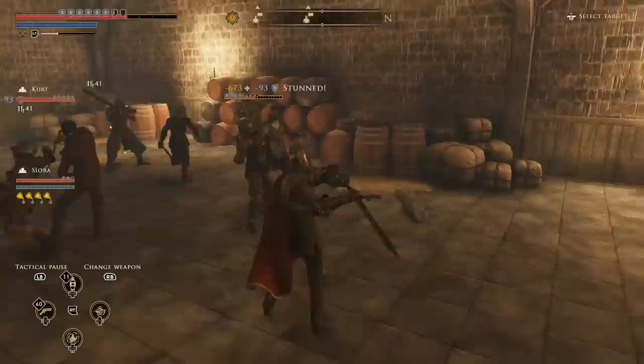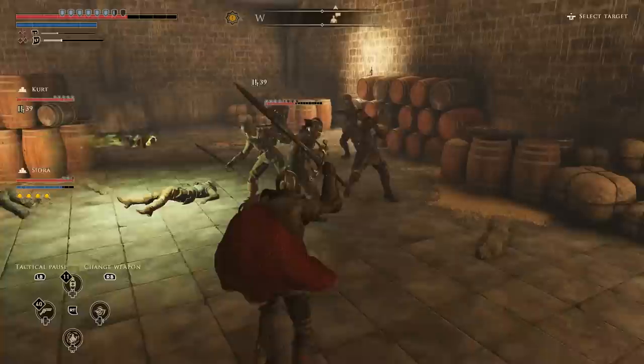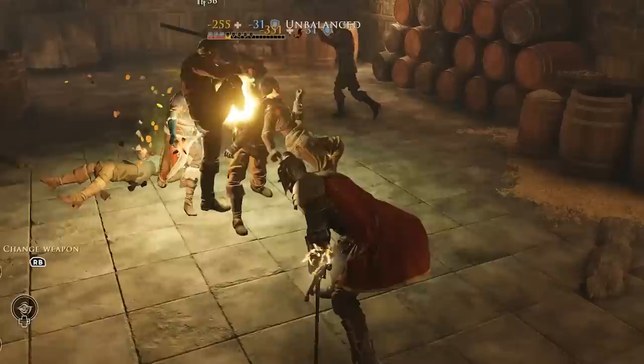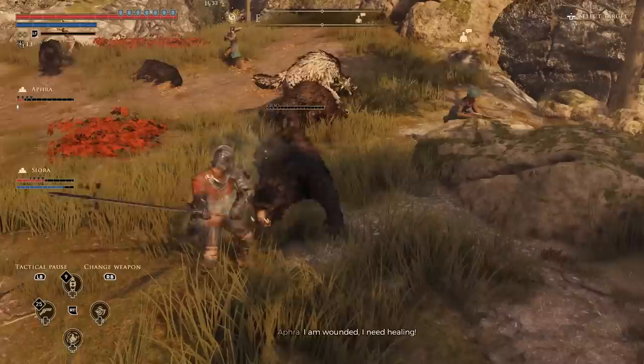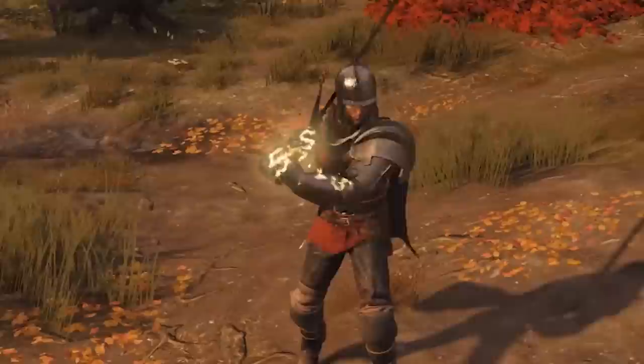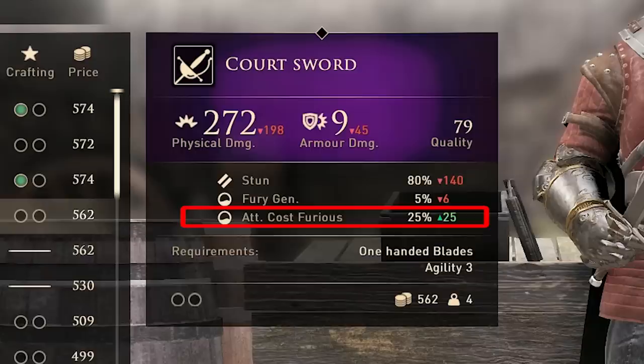Now let's talk about attacking and the fury system. Your every attack, block, or parry will build your fury bar. The stat on weapons will tell you how much fury you gain with each attack. At 50%, you can use the special attack with the weapon you're currently using — this special attack will be different depending on the weapon. At 100%, you can use the same special attack multiple times, or use a powerful skill that consumes all fury. You'll first need to unlock those powerful skills from the skill tree. The special fury attack does increased damage with a high chance to unbalance weaker enemies. Your hands will glow yellow at 50% and red at 100%. Different weapons will use different amounts of fury for the special attack.